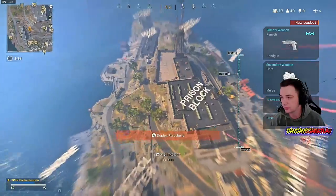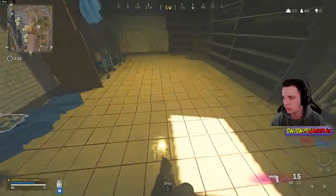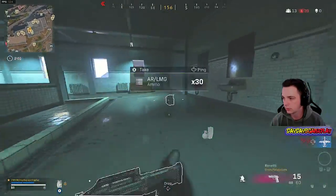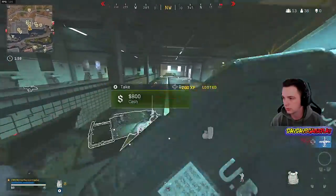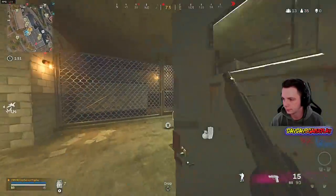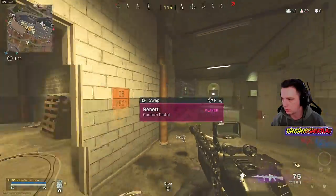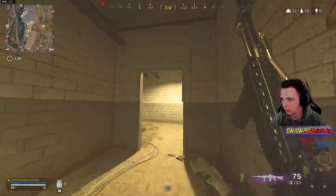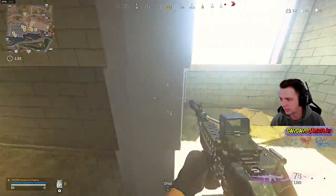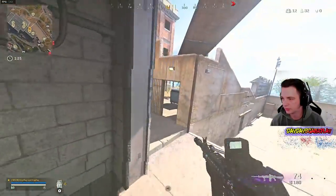First thing is to make sure that you're jumping down into a spot that you're very familiar with. When I'm playing Rebirth, I always go down here — typically not many people go down here. And as you can see, I'm keeping my centering up. One of the biggest things about centering is having your cursor somewhere where you think someone's going to be. Whenever I'm slide canceling around a door, if there's a guy right here, you're going to be coming around the corner faster than his camera can project it.